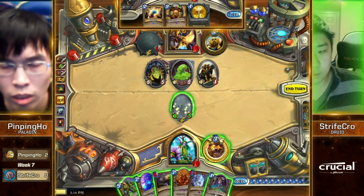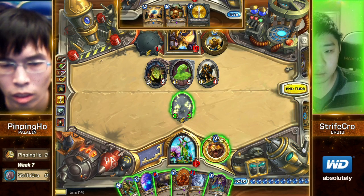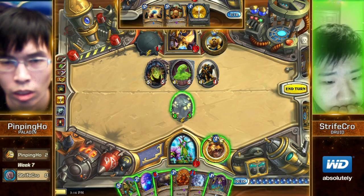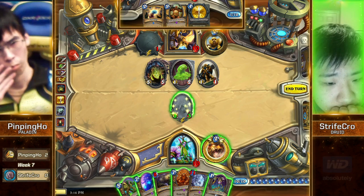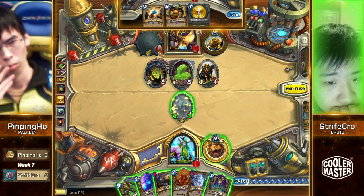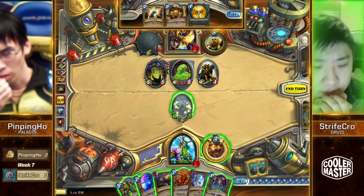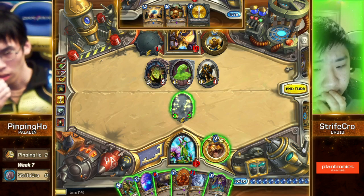Is Equality lethal? Not if he heals himself with Ancient of Lore. Strifecrow realizes he easily could die at this point. He plays Ancient of War and doesn't hero power, but he would hero power — so he plays Zombie Chow and hero power. There's a Quartermaster though. Strifecrow has to... do some math. He has to heal. Okay, he's at 10, so he'd be at 11 at the end of the turn.